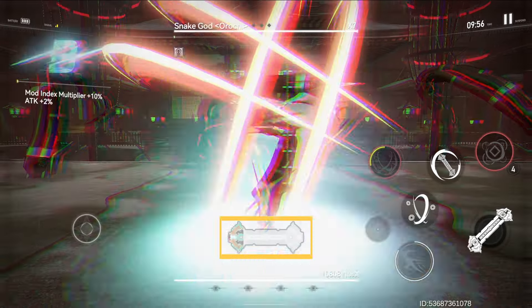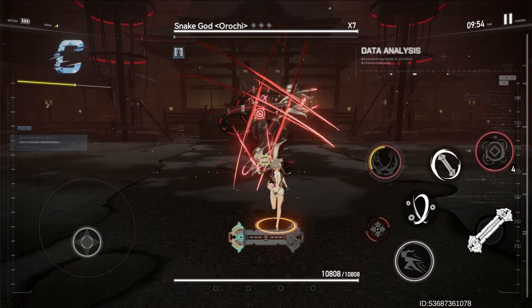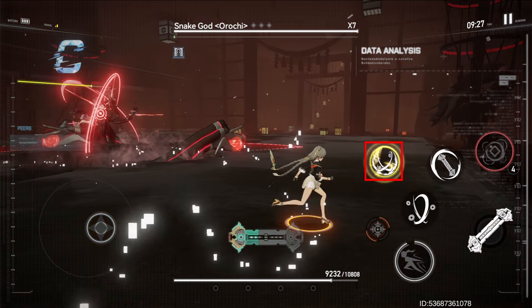Extreme E-Rid Arch triggers zero time and grants 10 fortune. It also charges the ultimate skill gauge.